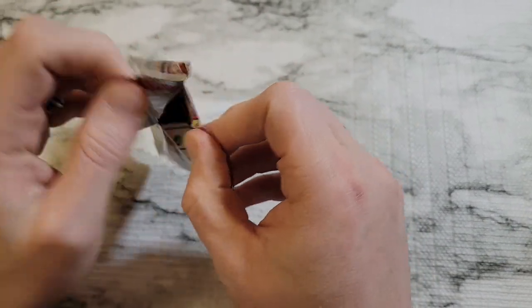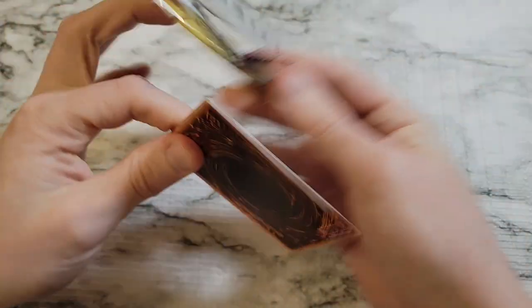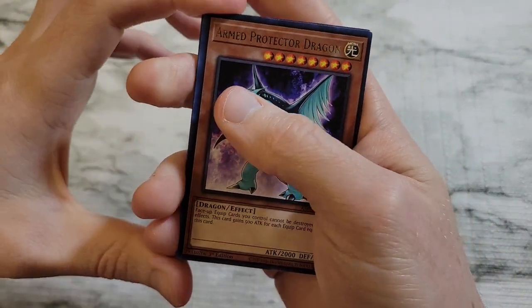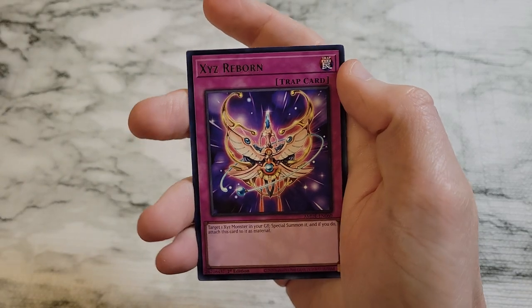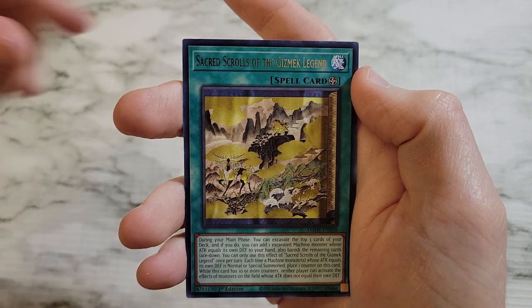Again, these sets are just 95% garbage, but you've got to open them on the chance you get something good. Arm Protector Dragon, XYZ Import, X Purely as a super rare, XYZ Reborn, Double-Edged Sword, Extinguish, and Sacred Squirrels to wrap us out.